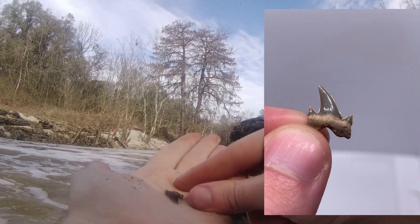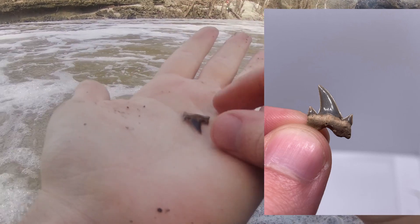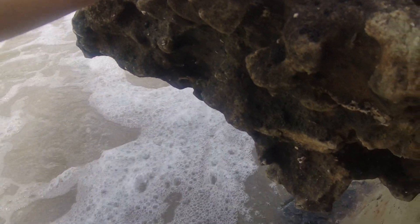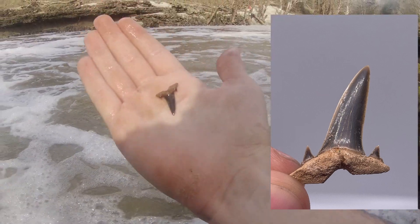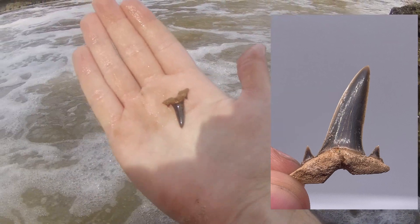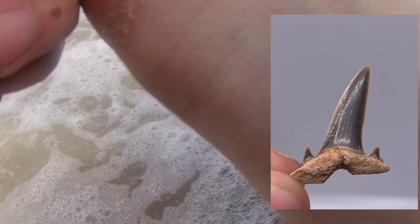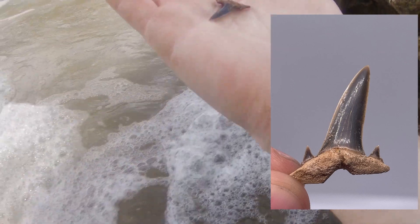That is literally perfect — look at this tooth. It's not the biggest but it's beautiful. That is a nearly perfect lateral goblin shark tooth that Caleb just found. It's got both side cusps, a little bit of root damage, but we will take it — that is awesome.